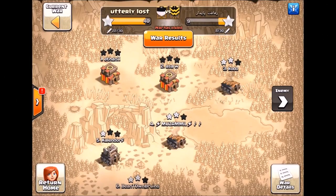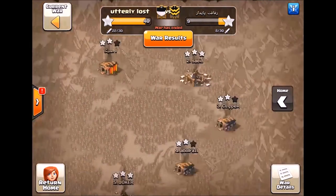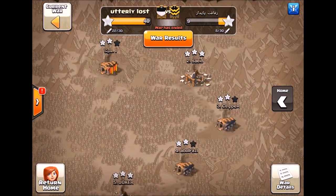Hey guys, here are the results of our last war with a clan from Iran. You can see they pretty much didn't show up. I don't know what was going on with them, but they had trouble at the top of the map and then just kind of stopped attacking. We did pretty well.